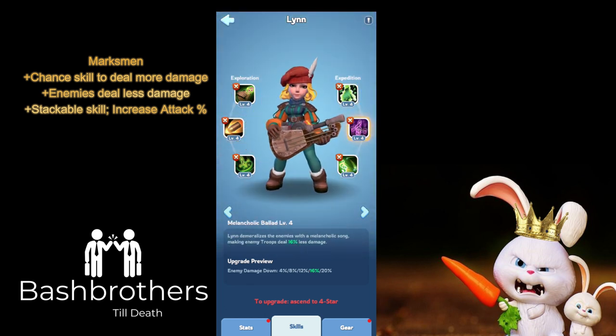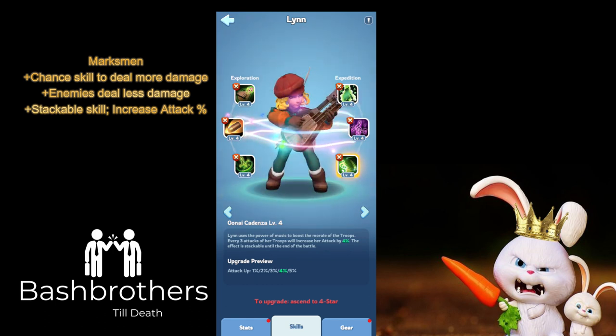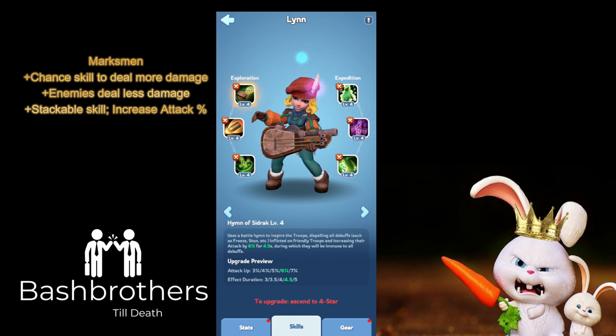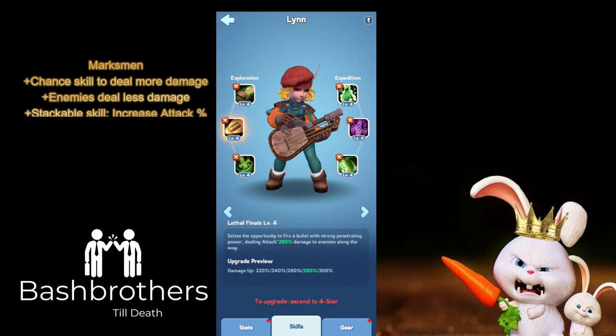Her chance skill deals more damage — I'm not a big fan of chance skills, but it's 40%, almost a coin flip. Her second skill causes enemies to deal less damage, so these are PvP skills. She also has a stackable skill — pretty cool — up to 5% every three attacks, and it persists to end of battle, so we don't know exactly how many rounds exploration battles are.